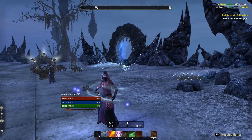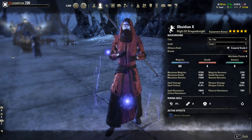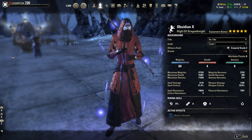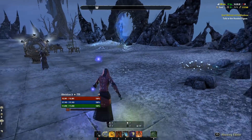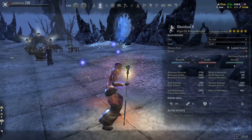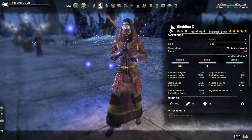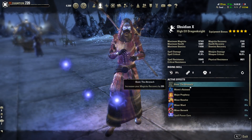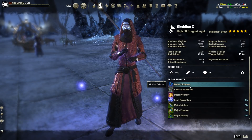When we look at our stats, we have a lot of resources, nice Magicka Recovery, and our spell damage is actually pretty high as well. We are running the Atronarch mundus because you want a lot of Magicka Recovery.